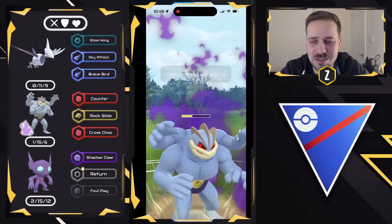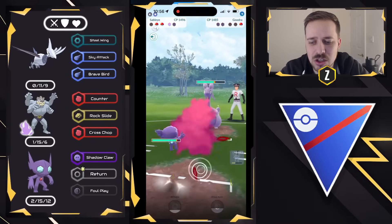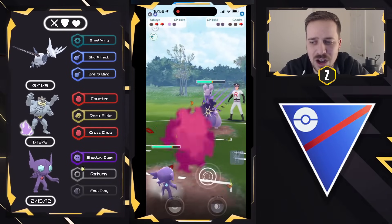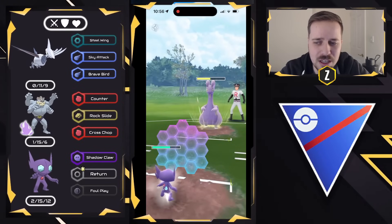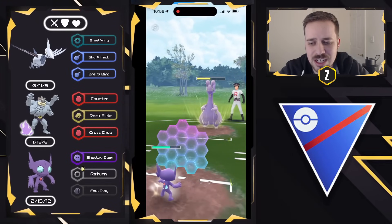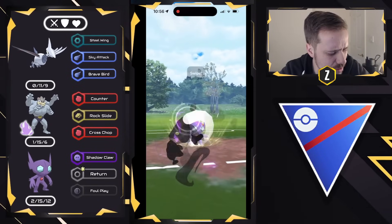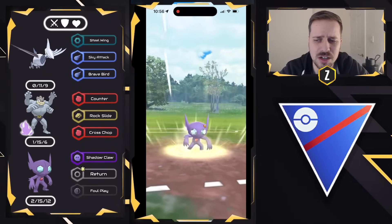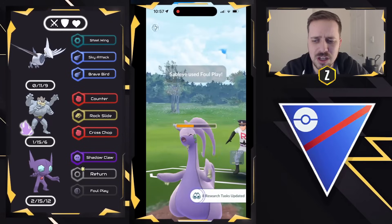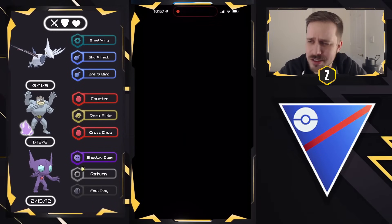Cross Chop is going to get the final shield, then we can swap into Sableye to close this out with a Foul Play. We give up a shield just in case — I think it has Draco Meteor or Outrage, a hard-hitting Dragon charge move. But down it goes. Goodra, see ya — this team is good against Goodra, if you haven't noticed.